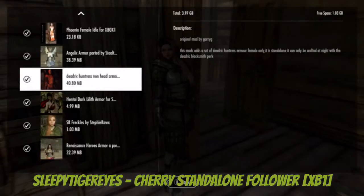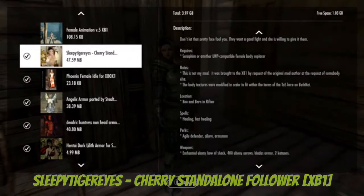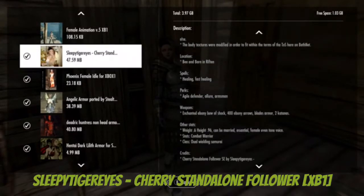Alright guys, so it's a really cool mod that we haven't heard of yet — it's a sleeper. Tiger Eyes, that's amazing. This is Cherry, a standalone follower. She can be found at the Bannered Mare. She has rifting spells, healing, fast healing perks — yeah, let's play through the other two.